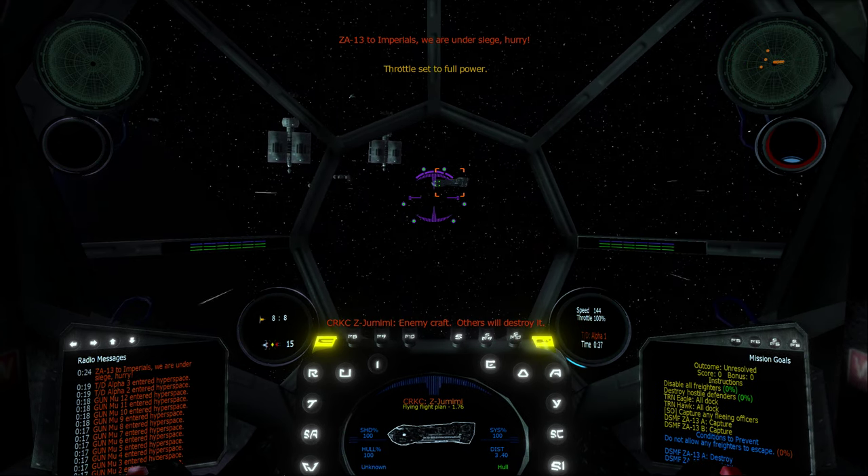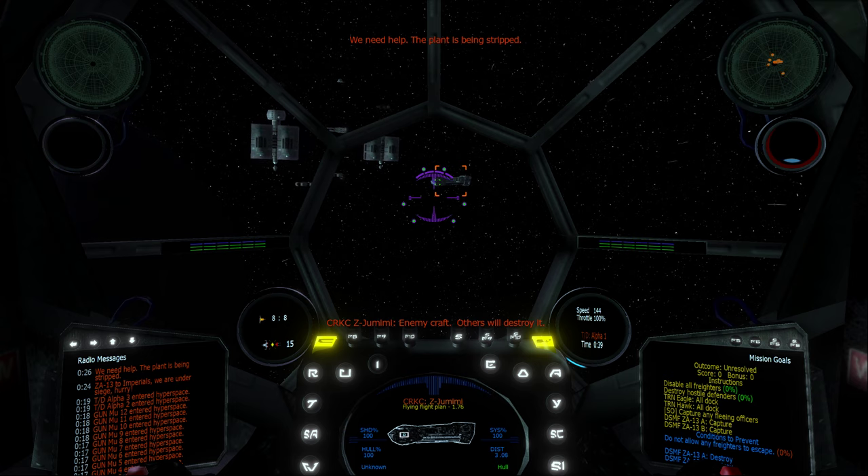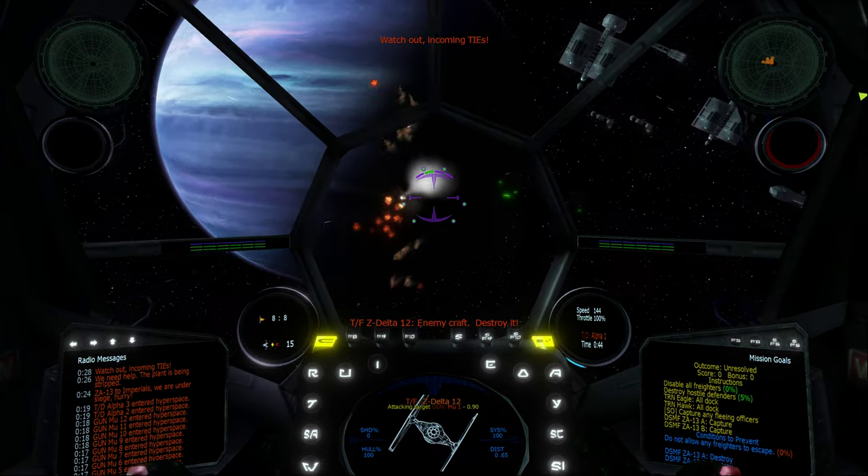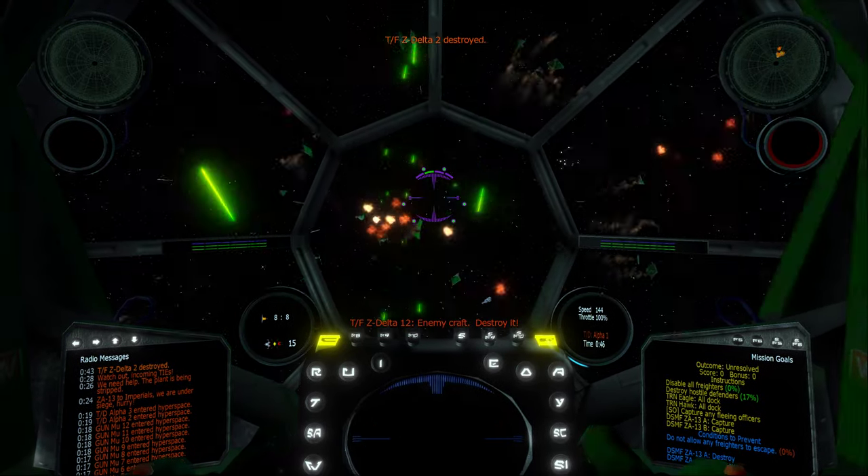V-813 to Imperials — we are under siege, hurry! A-1, attacking Crom dead ahead. We need help — the plant is being stripped. Watch out, incoming! Got him!